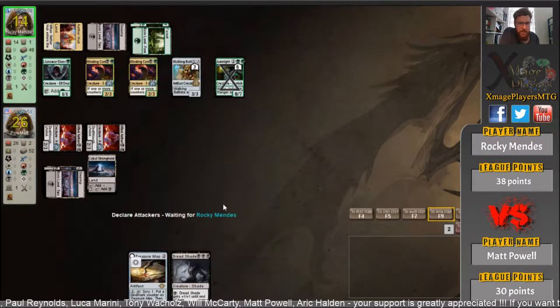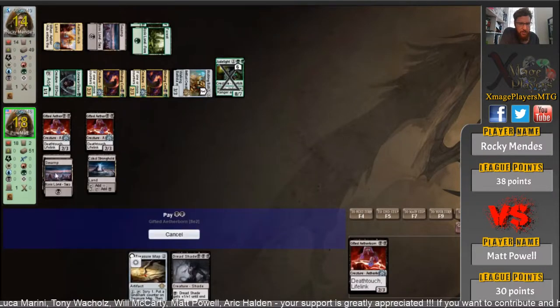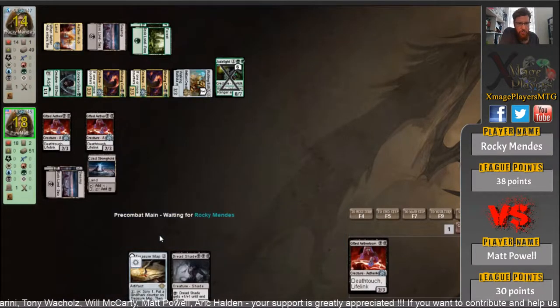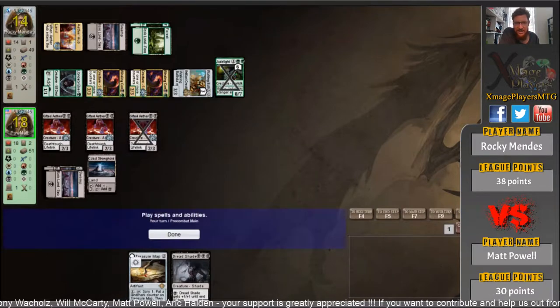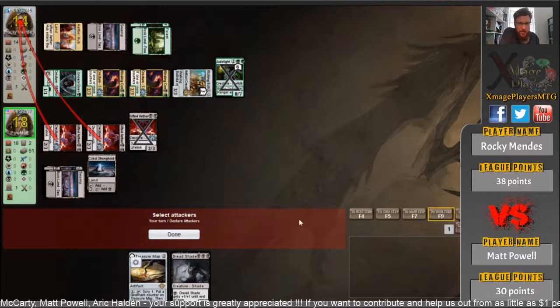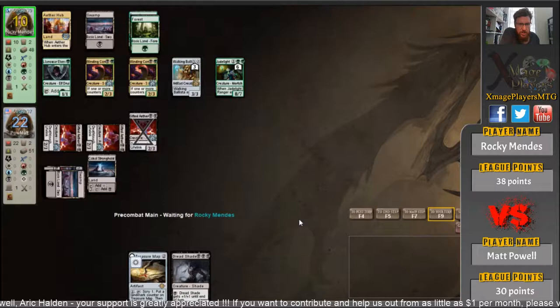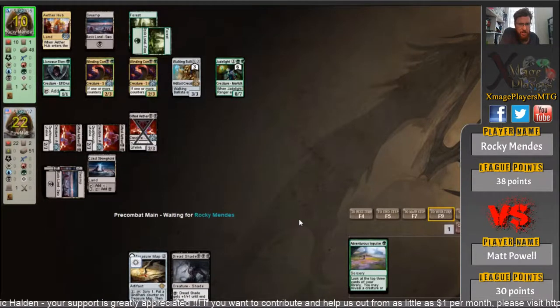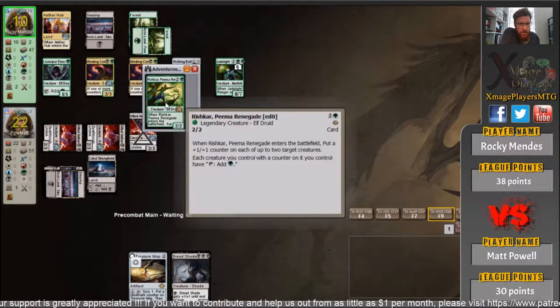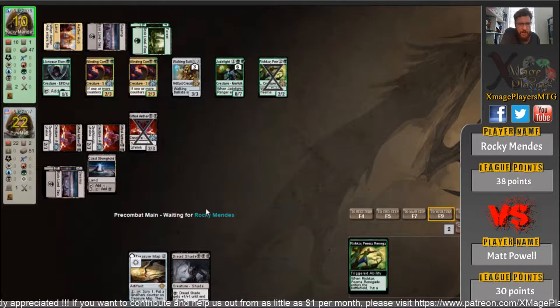Jade Light Ranger in an 8-7 and you can see the Gifted Aetherborn right there. Two of them now, very early in the game — Matt's drawn his full playset. The awkward thing is this card has both lifelink and deathtouch, so as impressive as that 8-7 looks, it's going to get shut down by a Gifted Aetherborn. Rocky does have the option of using the Ballista to shoot down the blocker, especially with Pia's Renegade — he's going to do that now, putting a counter on Ballista to remove the blocker.